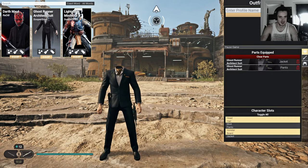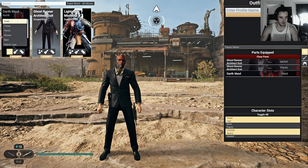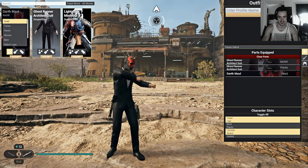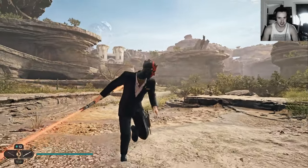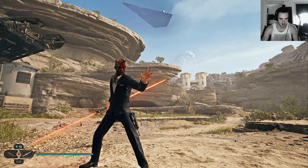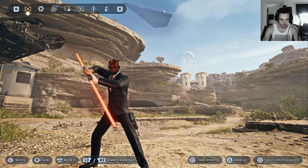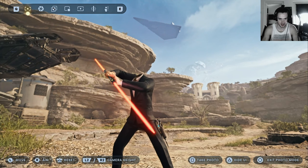Another mod I downloaded is the ghost run architect suit. The head is missing, but maybe I can equip it — okay, now we're talking! I'm quite happy with that, that's cool. I will keep that. Maybe I can zoom in... nope, but I will definitely get myself a cutscene with that.